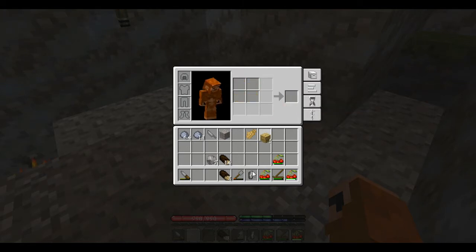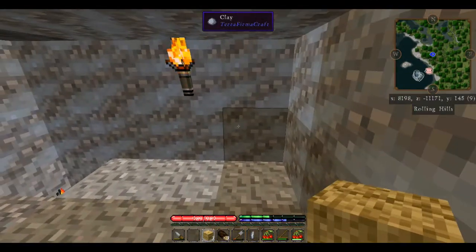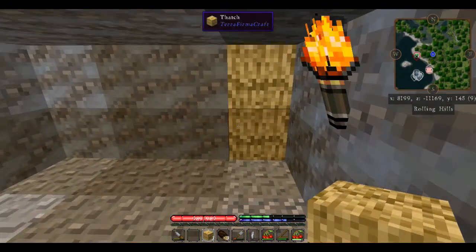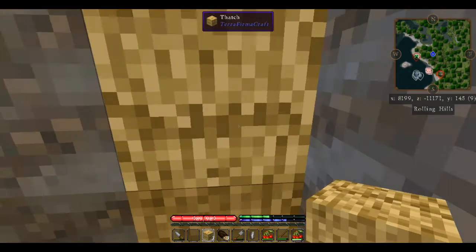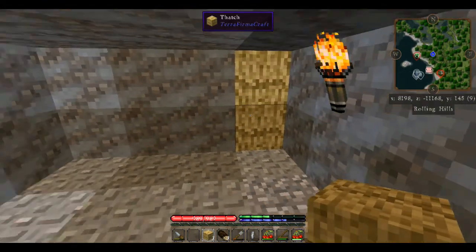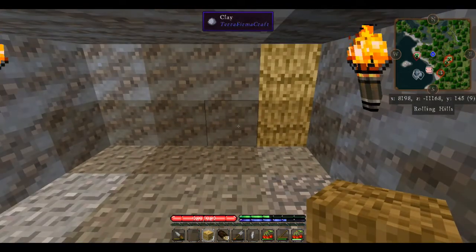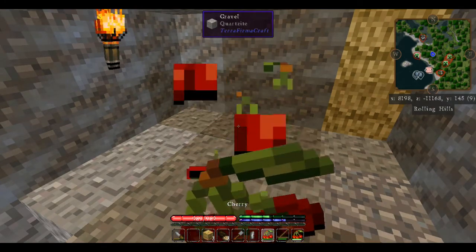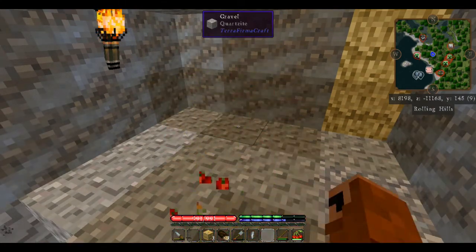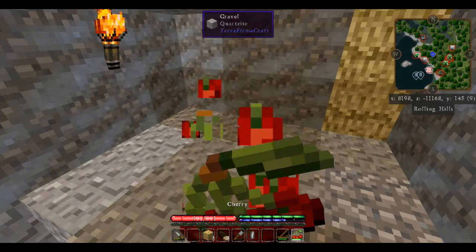We're going to grab these thatch blocks and use two of them to put right here at our entrance. The thing to know about thatch blocks is they are not solid — you can walk right through them, and so can mobs. But they will block the line of sight of mobs, and as long as the mob doesn't see you go through a thatch block, it's as effective as any other solid block to keep them from seeing us. Now that we are in here and relatively safe, we're going to eat some of our cherries. Our green bar is our hunger and our blue bar is our thirst.